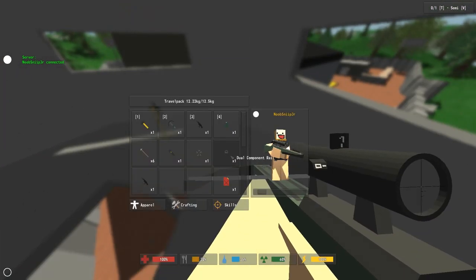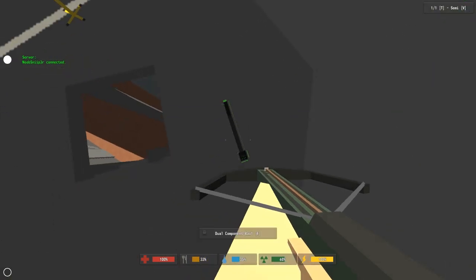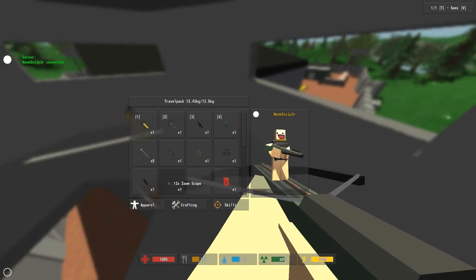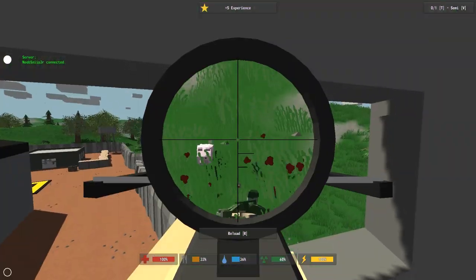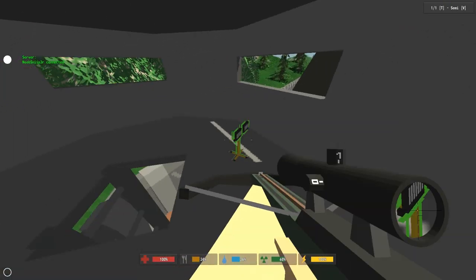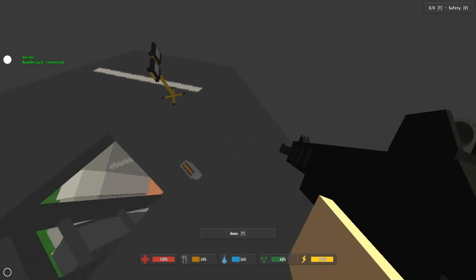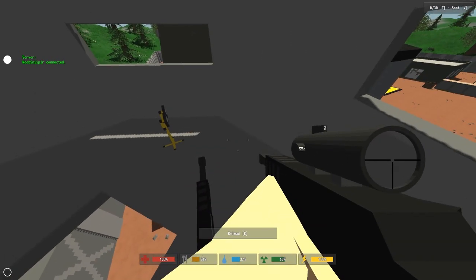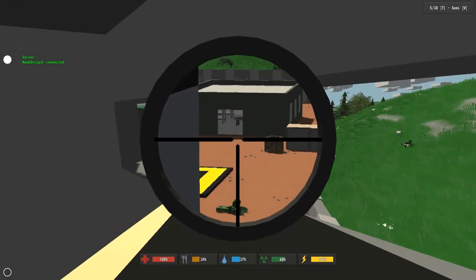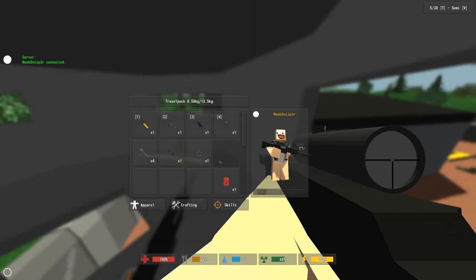I'm going to switch out the scopes — drop the dual component rail, don't need it. Put the 12x scope on the crossbow. It now has a 12 times scope. And a zombie — dead. That's smart and efficient, I like that. We've got another Maple Strike here, so I'll eject its ammo, drop the weapon, pick up the NATO rounds, and load them into my Maple Strike. I have a 6x scope I don't need, so I'll drop that.